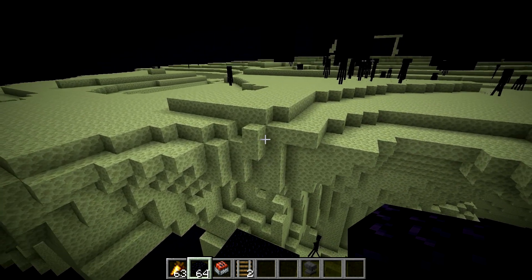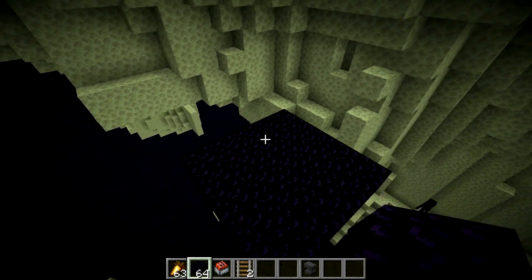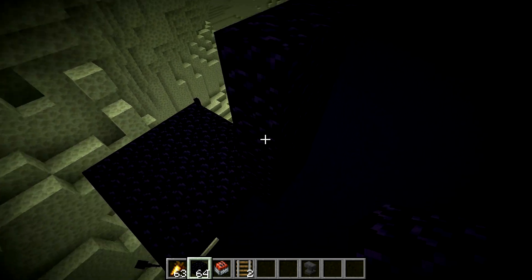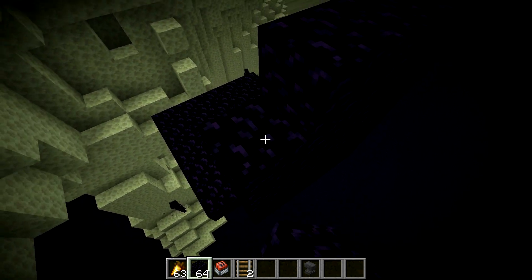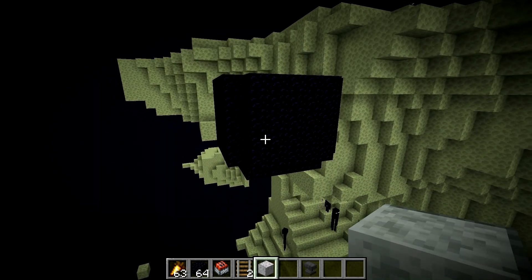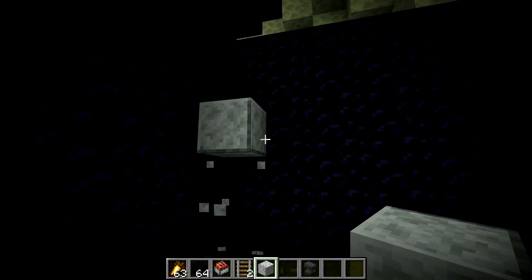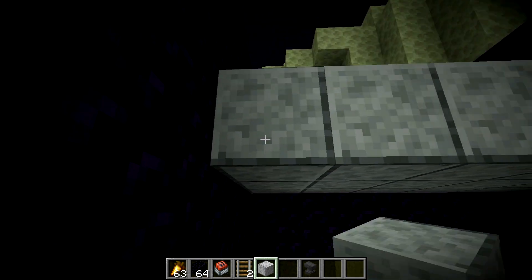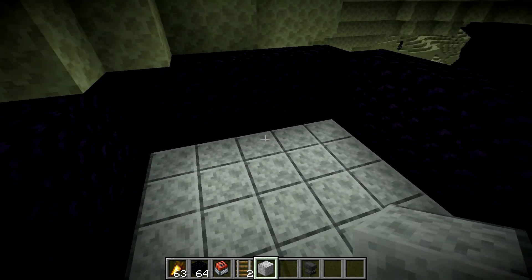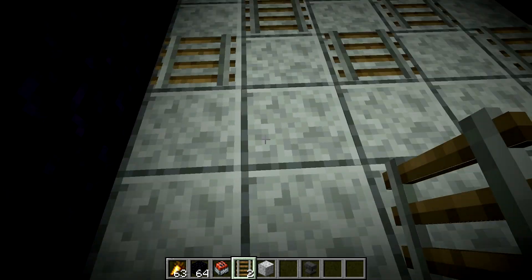This next trap is a trap for the end portal, so that anybody who comes from the overworld to the end will die on the obsidian platform when they come through. All we need to do is come up with five blocks on the side — I'm going to use obsidian because it's not destroyed by explosion. Just build this up five blocks tall for every single side. Inside of this obsidian box we're going to start making the trap — come up three blocks here and place down a bunch of blocks, which are the ones that get deleted when the trap activates, just because that's how the obsidian platform works.